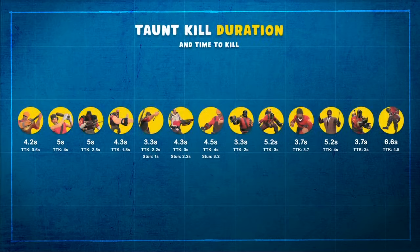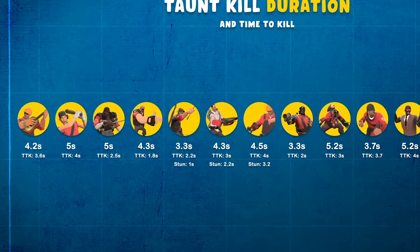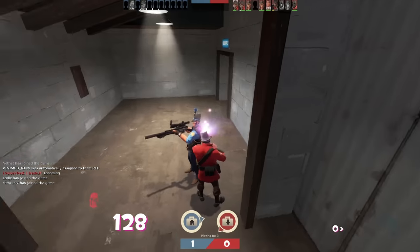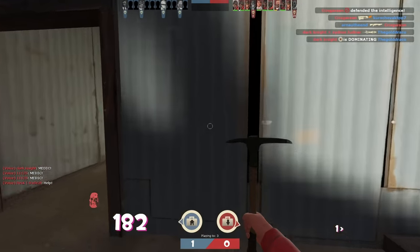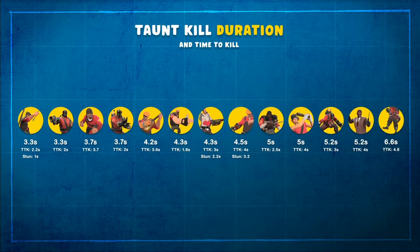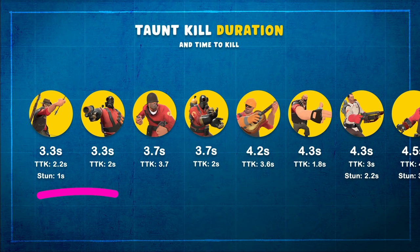This is possibly the most important stat: there are two things to look at - the overall duration and the time to kill. Three of the taunts also feature a stun mechanic. I tested every single taunt and measured the timings as best I could - these figures are vastly more accurate than those on the wiki, so if anyone fancies going in and updating it, go right ahead. Ordering by total duration, the Sniper's Skewer and the Pyro's Execution come first at 3.3 seconds, followed by the Kamikaze and the Hadouken, all completable in under four seconds.